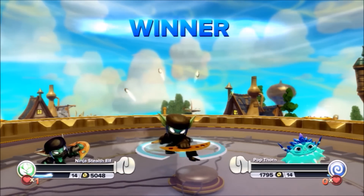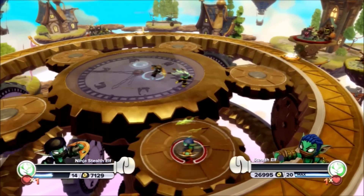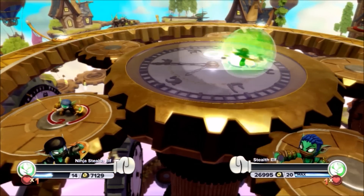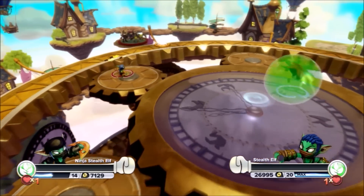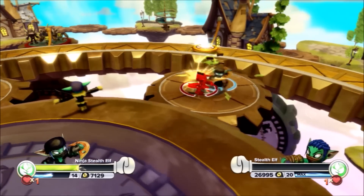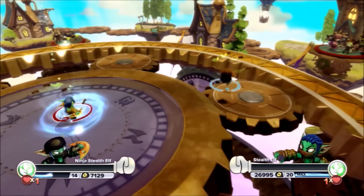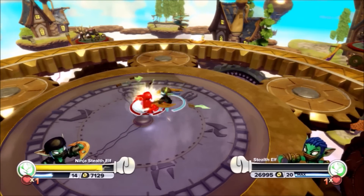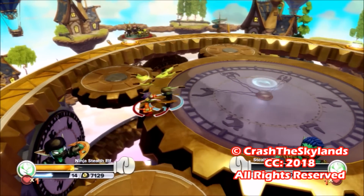Here's your winner of the 2018 Skylander Royal Rumble — Ninja Stealth Elf! Unbelievable! Popthorn walked off the edge to eliminate himself, and Ninja Stealth Elf is the winner of the inaugural Skylander Royal Rumble! What an excellent match that was! Congratulations to Speedster Gaming for picking Ninja Stealth Elf to win the inaugural Skylander Royal Rumble! Thank you guys so much for checking this out — I'd love to hear your feedback. What was the most shocking moment? What was the most intense moment? This was amazing — I could not have expected the amount of awesomeness in this fight! If you enjoyed, leave a like down below — as always, I bid you farewell!